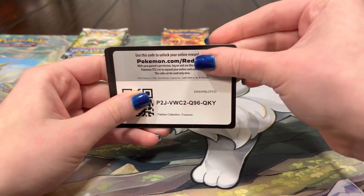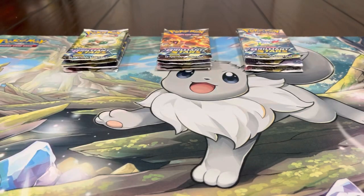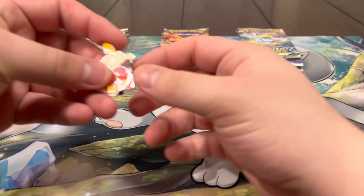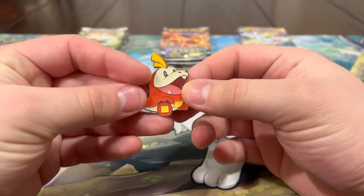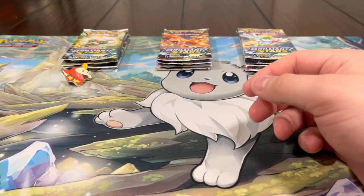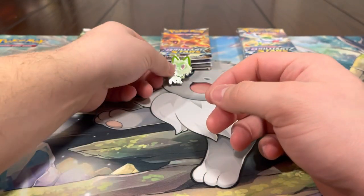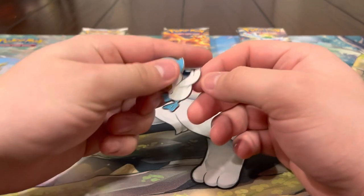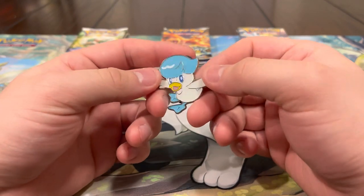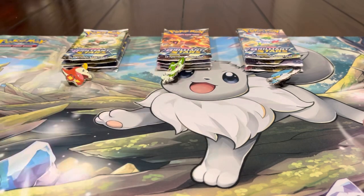These are going to be the code cards, hopefully you can redeem those. These boxes also come with pins - first we got the Fuecoco pin which is pretty sick. Fuecoco is a cool Pokemon. I'm really digging all three starters. We got Sprigatito which is probably my favorite, and then we got Quaxly, which is the one I chose when I first started my game.